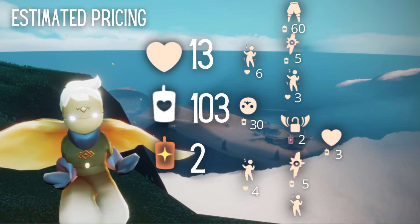The level two version costs four hearts. Then we have a spell for five normal candles. We have a heart for three normal candles. You can get a permanent wing buff for two ascended candles. You can get his mask after that for 30 normal candles. The level three version of the Boogie Emote will be for three hearts. The level four version will be for six hearts. Then we have another spell for five candles. And we have his big cozy pants for 60 candles. So the total pricing for the Boogie Kid should be 13 hearts for everything, 103 normal candles, and two ascended candles. This is estimated and based on the last time he came to visit, so the prices may vary slightly.